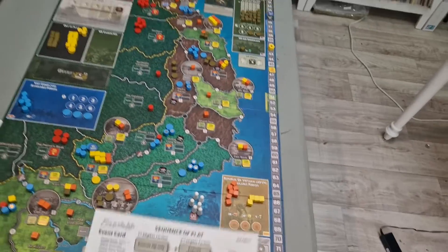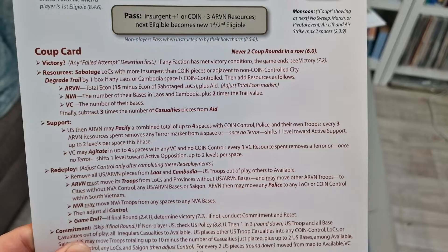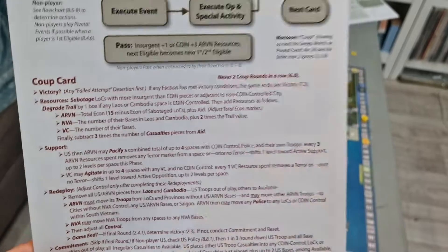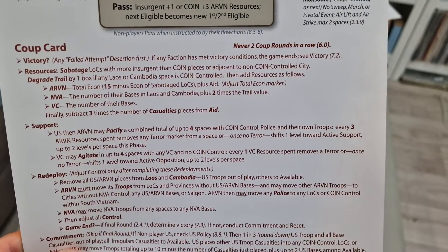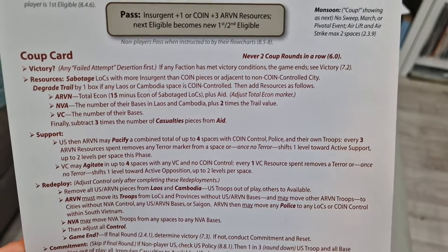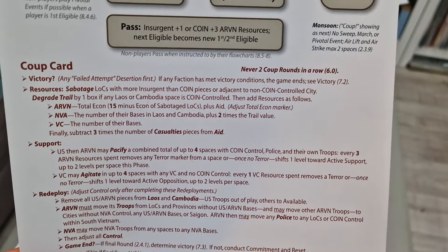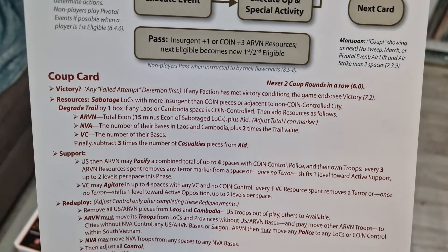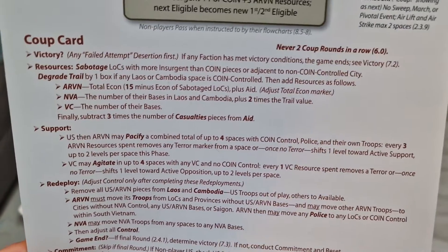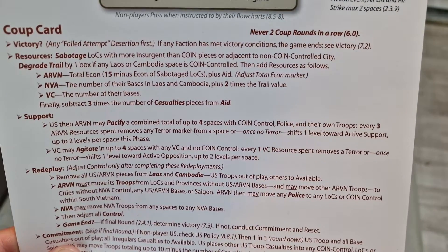Now we conduct the support phase. The US player, then the ARVN player, may pacify a combined total of up to four spaces. This is like a recipe: you need COIN control, police, and one of your own troops in a space in order to do a pacification in the coup phase. Every three ARVN resources spent first removes any terror marker from a space, or once there's no terror, shifts one level toward active support — up to two levels per space in this phase. So you can spend up to six resources to do two shifts at any one qualifying space.